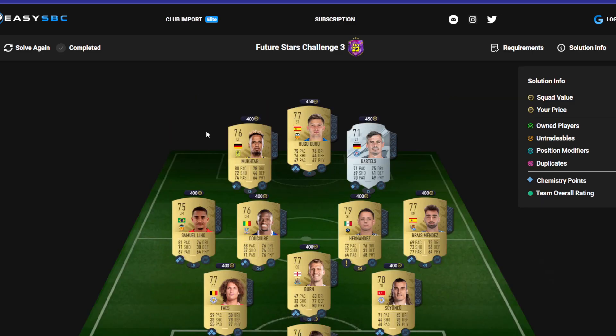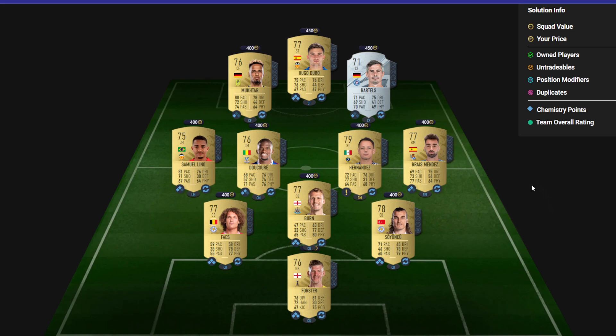This is the squad we're going to use — mainly gold non-rares, so they should all be pretty much about 400 coins each. Pause the video there, go buy the players. And I'm pretty sure that silver, as long as you've got a German rare silver, you can probably use anyone from your club.